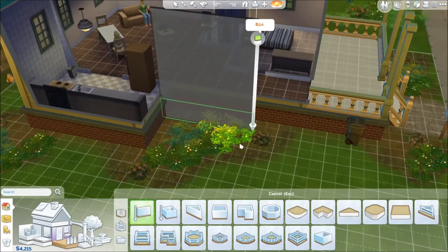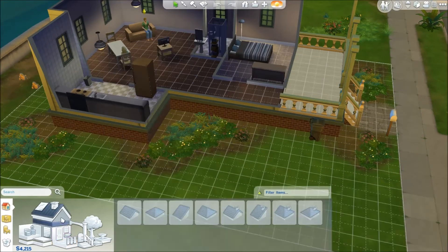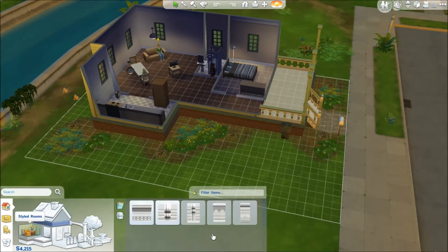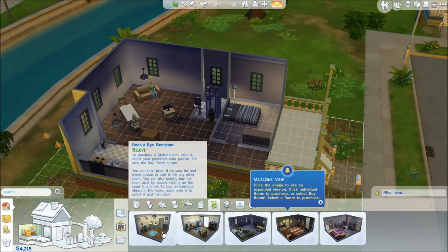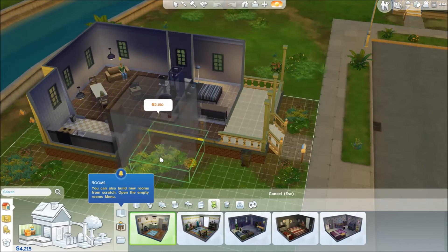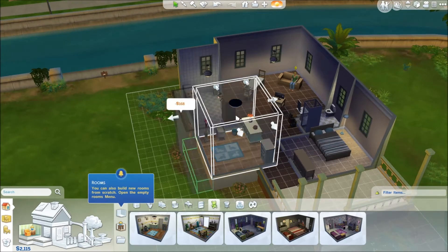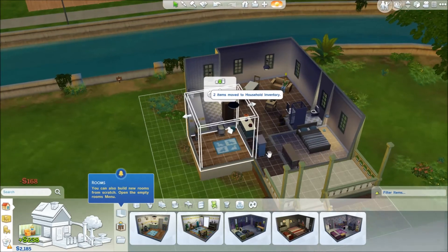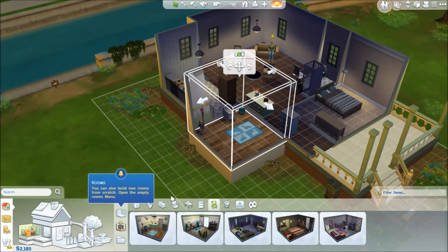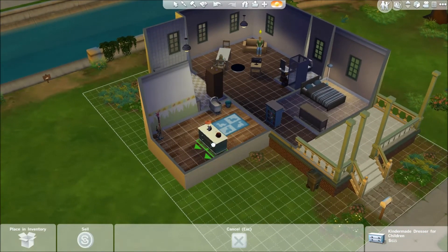I've been testing around in build mode but it's difficult — I had no idea what was going on there. I just want a simple room. I should make it a bit wider because I haven't really used build mode that much. Everything is totally different — especially the rotation, which uses the arrow keys instead of something else.